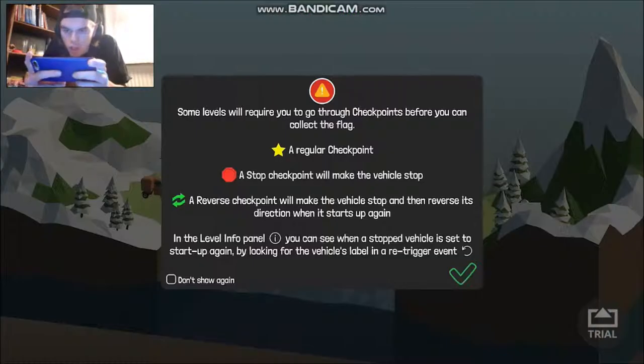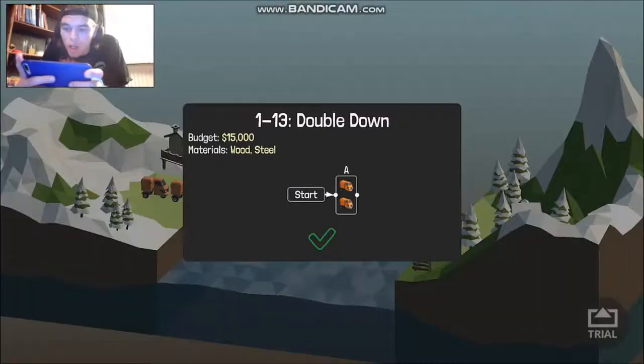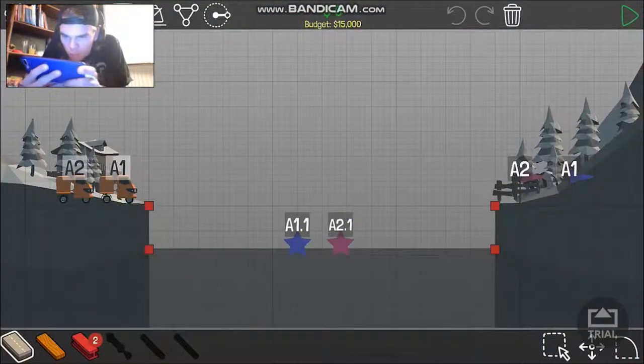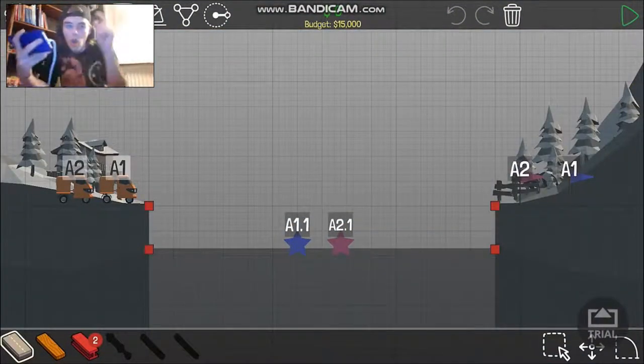Let's go to the next one. The reverse checkpoint will make the wheel stop and then reverse its direction when it starts up again — so that's amazing. Double down. Now I must make those two wheel goals go down.